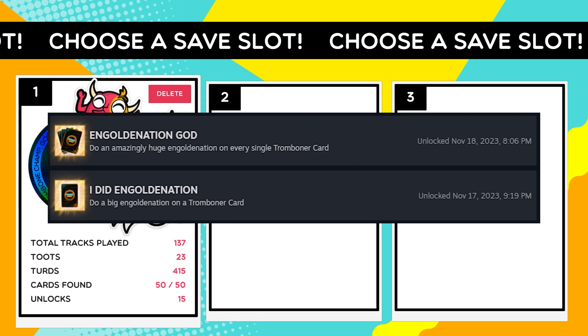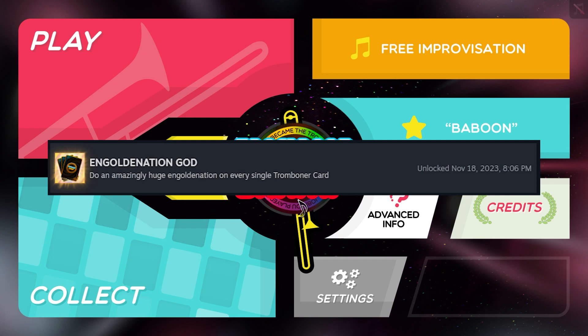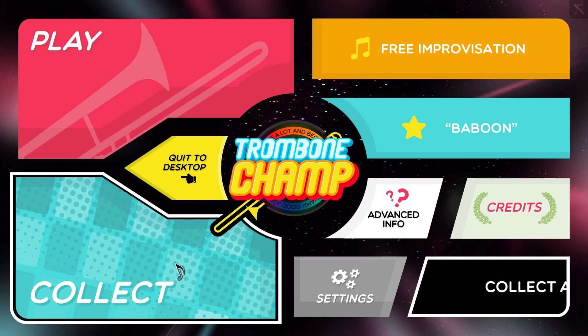Trombone Champ has two new achievements in the latest update that require you to get 10 copies of your cards and turn them into an engoldenated card. You get the first achievement from engoldenating your first card and the final achievement from engoldenating all of the cards in your collection.